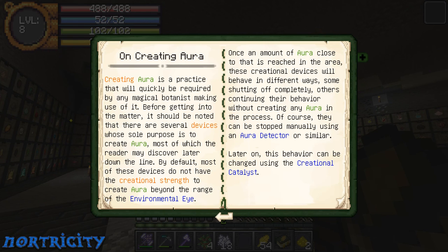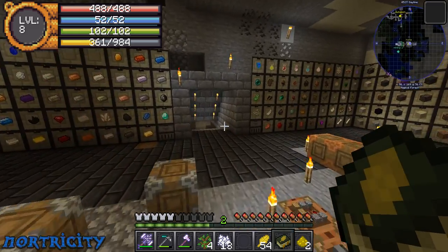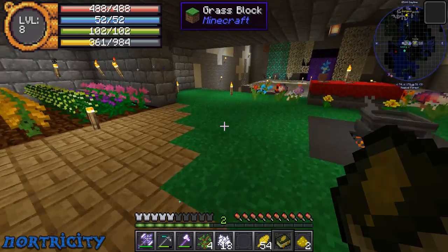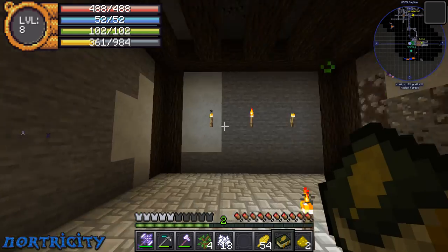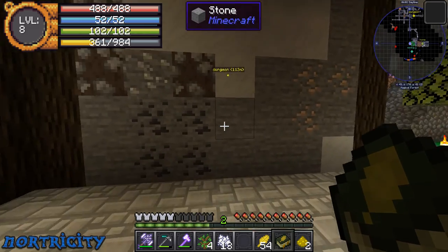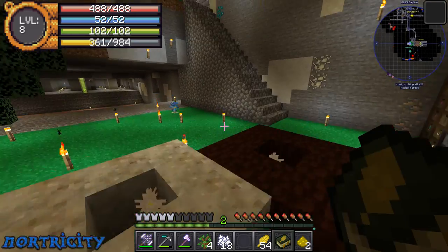Creating aura is a practice that will quickly be required by any magical botanist making use of it. Here's one thing I've run into: I've run around and tried to get leaves and everything, but I'm gonna have to go ahead and get some just regular flowers because I'm having trouble getting Botania flowers to get this set up. We've got silver, fortified iron, and coarse iron. Not sure I'm going to keep that layout — haven't decided yet. But we've at least got a little bit going.